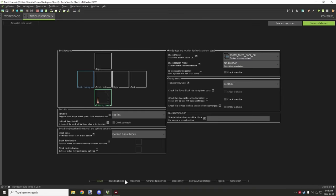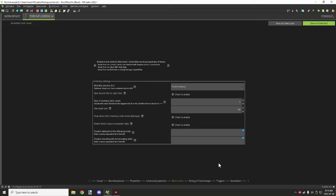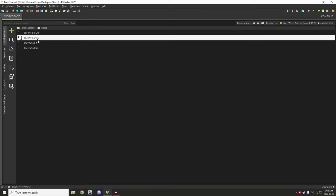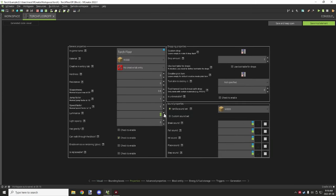The on-state block is a little bit different — the key difference is luminescence set to 15. You can set this to any number you want; 15 is the brightest. Vanilla torches are around 10 or 11. All the same properties apply again, and make sure all four blocks have the inventory slot. The ones that are off will have luminescence set to zero — those two things are really important when setting that up.